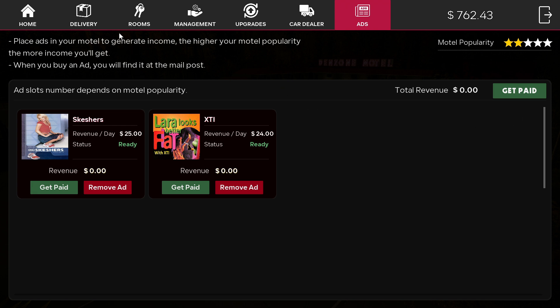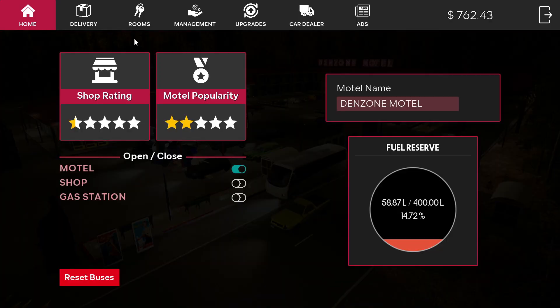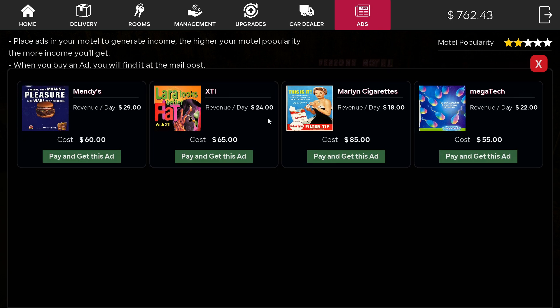You only have two ad slots starting out, and as you gain popularity you can buy more ads. Let me go to ads and remove this ad right here — I'm getting less daily for that one. So I'll remove that one.